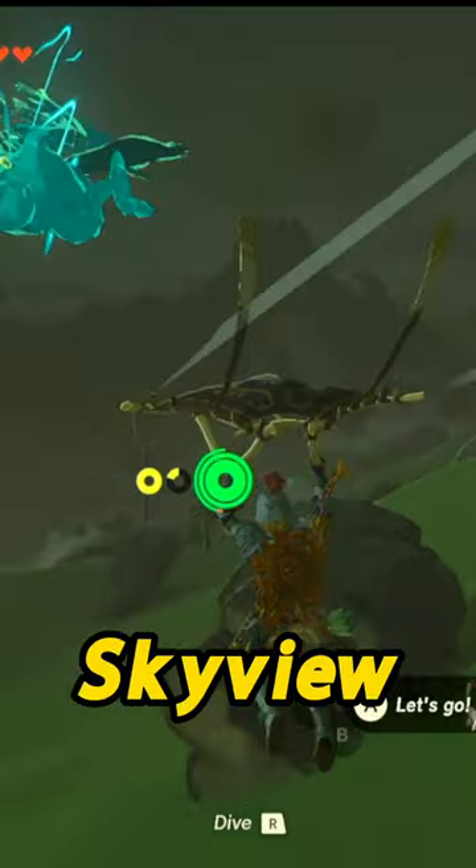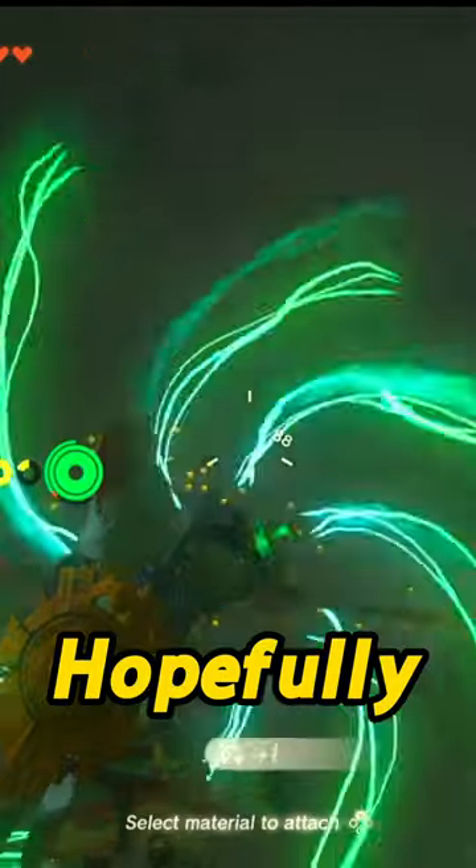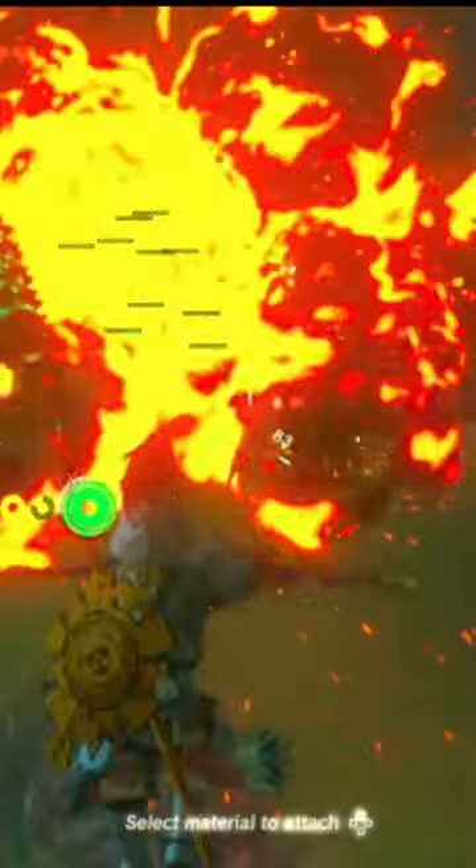Head to the shrine or sky view tower and glide off the edge, looking around at the area outside of the cave. Hopefully, you will see a big pack of keese flying around outside. Glide as close as you can and then enter bullet time.